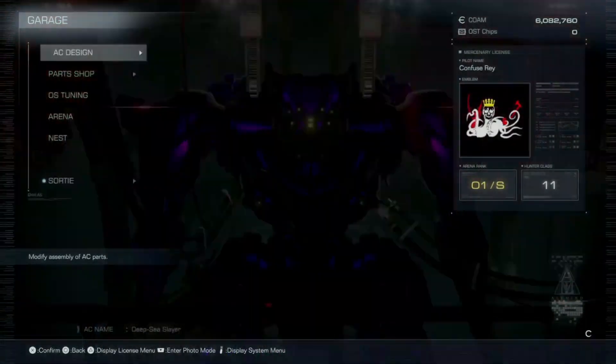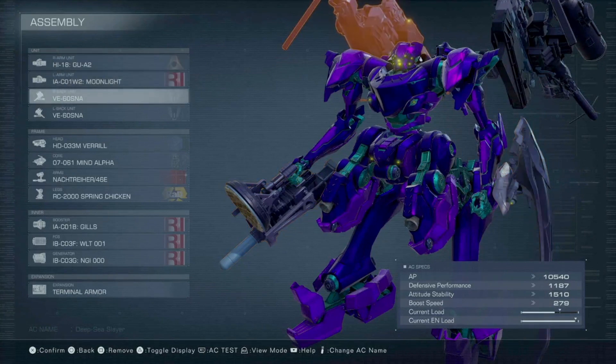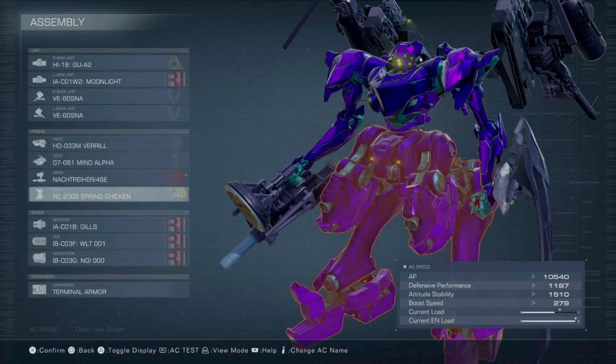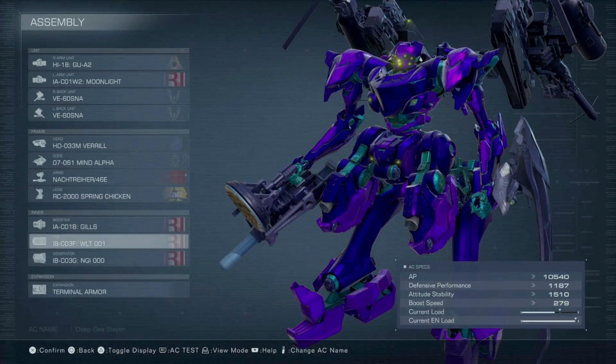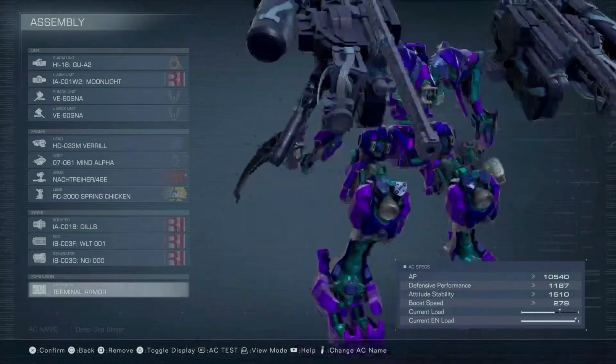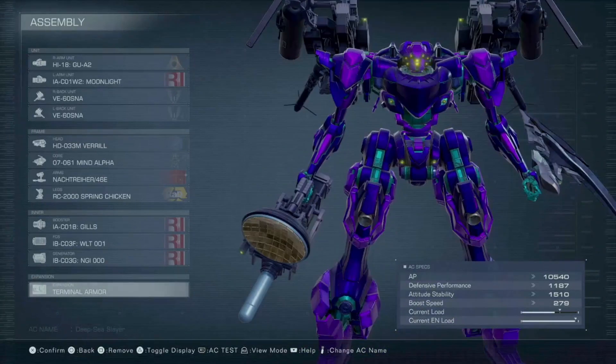Alright, so in terms of assembly, your weapons matter more than your frame and your internal parts. To go over it quickly: I've got the GU-A2 Pulse Gun in my right hand to get rid of Baltius's Pulse Shield, a Moonlight Blade in my left hand for big damage without using ammo, and on my back units, I've got two Stun Needles.